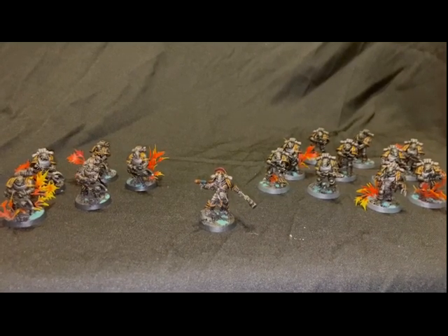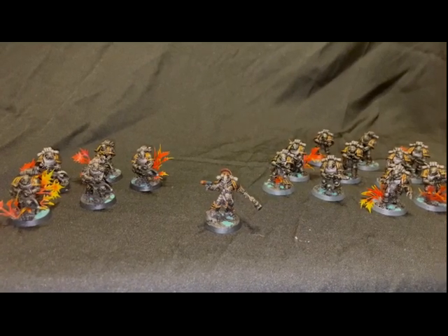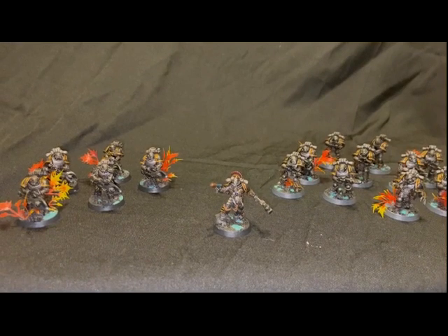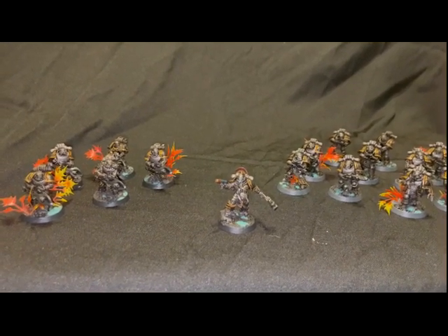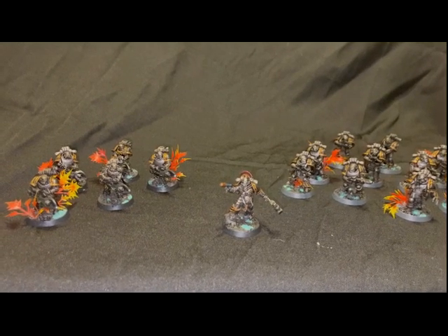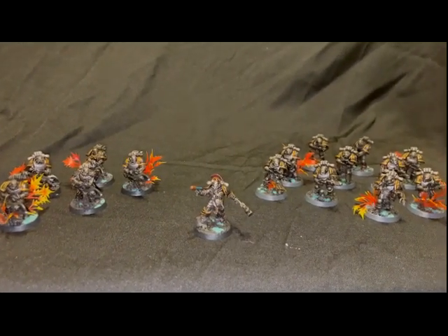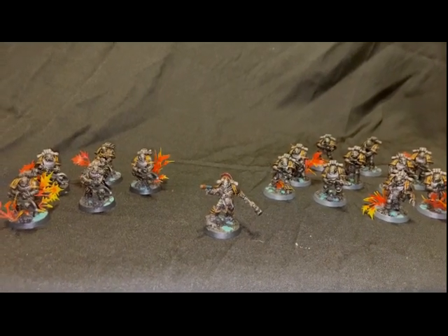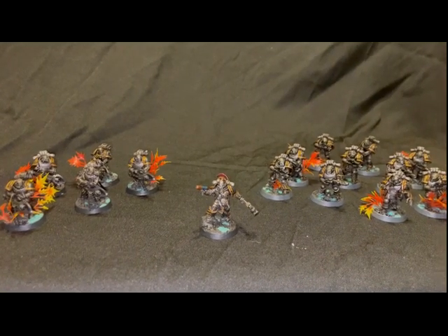I haven't really decided if I'm going to do Crimson Fears, Soul Drinkers, and then somebody threw a spanner in the works and suggested Executioners. And I have the Fafnir Rann model, so it's just like — well, I could have a Chapter Master, and I could get Alexis Polux. So do a Scouring Army, Second or Third Founding, that sort of thing. Work it out nicely.